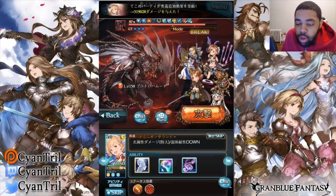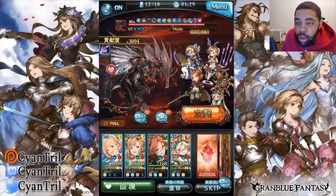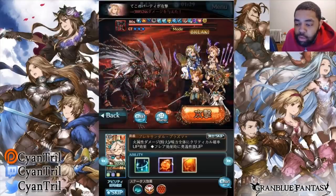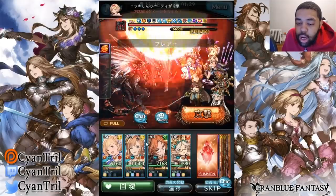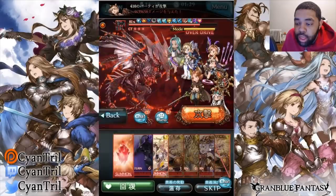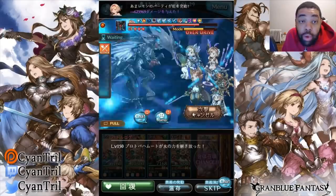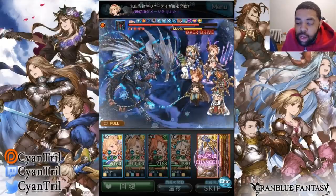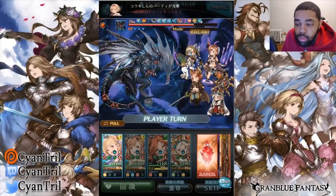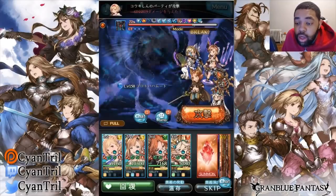We want to get through this phase so we can reapply debuffs quickly. Here we start applying: debuff success rate down, apply Charm, apply Break Lock — I missed unfortunately. With Helenar it's not ideal — he's far from optimal, but you can use him. You want to apply Break Extend with Esser if you have her. Helenar does work, but as you can see it's not the best.